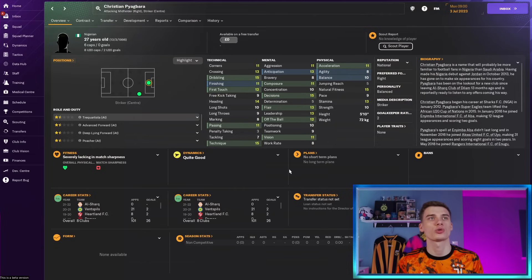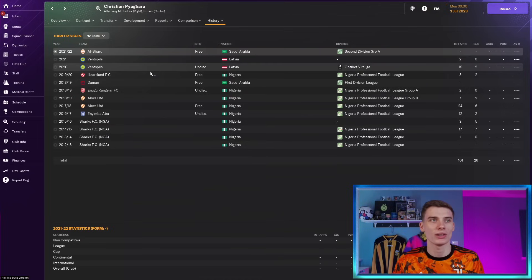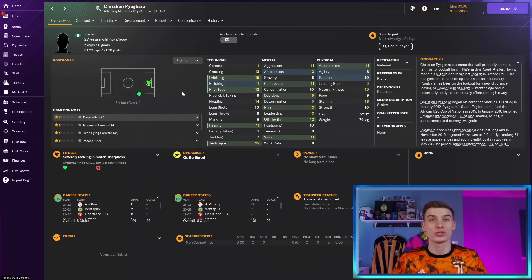Former Nigerian international Christian Payagbara is our next player here. Physically he's not great in the air, not too strong and not quick. Technicals and mentals are okay, though his determination is quite low at five. He can also play out on the wing and has spent a lot of his career in the Nigerian and Saudi Arabian divisions. He's now a free agent who can dribble with nice technique, passing is okay, vision is okay, finishing is there as well. It's up to you how you want to use him, but with a few years left in the tank he might just be worth rolling the dice on.